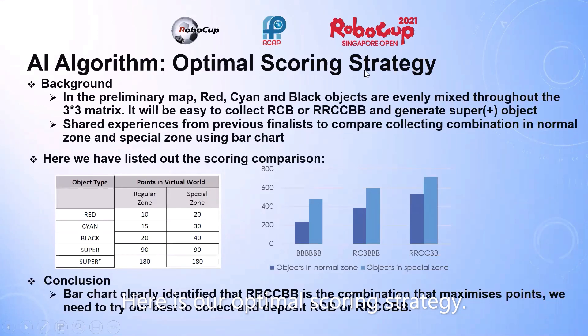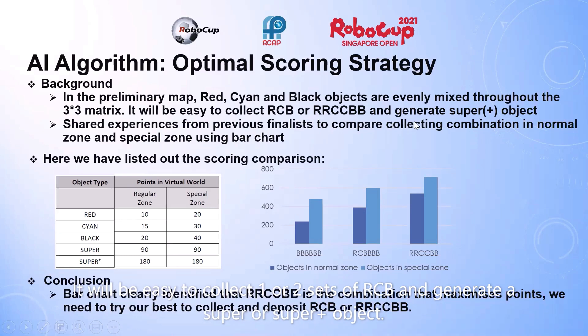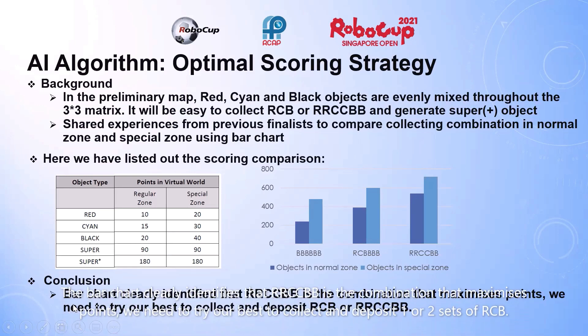Our optimal scoring strategy: in the preliminary map, red, cyan and black objects are evenly distributed. It will be easy to collect one or two sets of RCB and generate super or super plus objects. Comparing combinations in normal zones and special zones using a bar chart, even with one set of RCB it gives more points than 6 black objects. Our RC-CBB combination maximizes points, so we try to collect and deposit one or two sets of RCB.